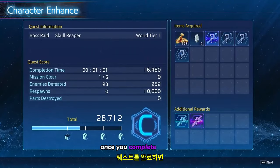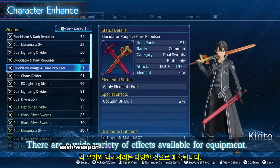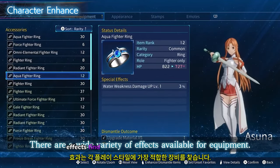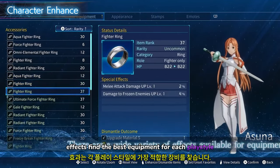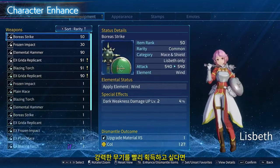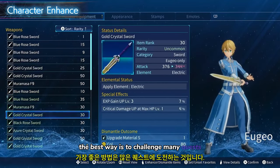Once you complete a quest, check the dropped materials and items. Each weapon and accessory is enchanted with various effects. Find the best equipment for each playstyle. What you get will depend on your luck. If you want to quickly acquire powerful weapons, the best way is to challenge many quests.